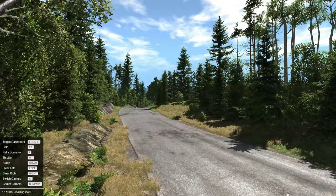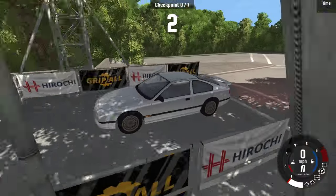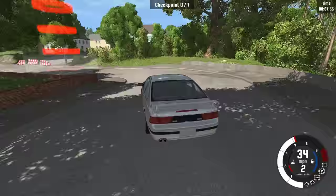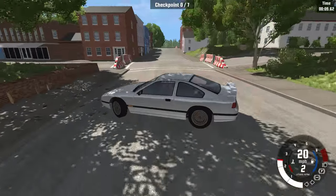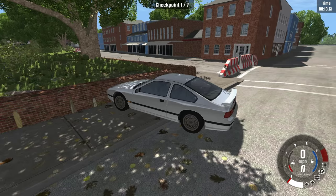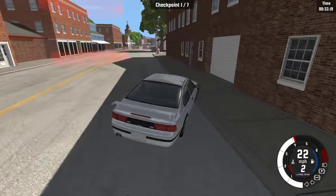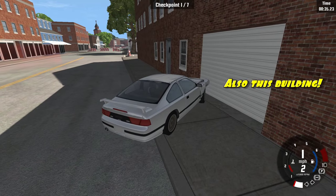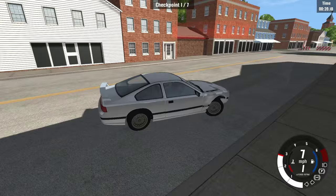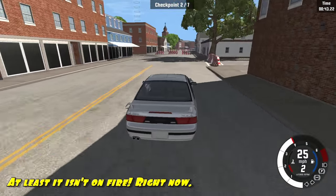Let's try a different course. Town course, short A. All right, short rally sprint around town. No problem, I got this. Go! Uh-oh, I don't got this. Oh no, I'm good — we didn't wreck nothing. That scratch was already on the front bumper. Oh, I hit the curb. Oh no, I think I bent the axle and the front end. But it's still good, we're still moving. Pulling to the right a little bit. Kind of a lot.